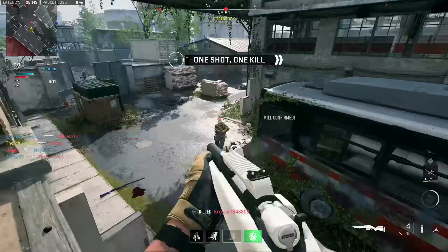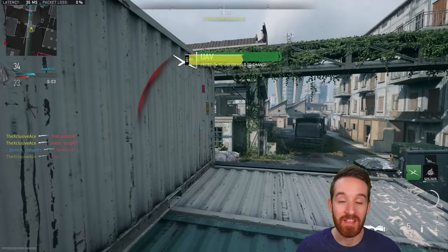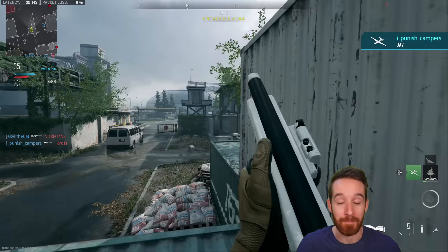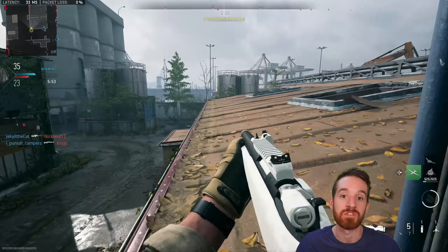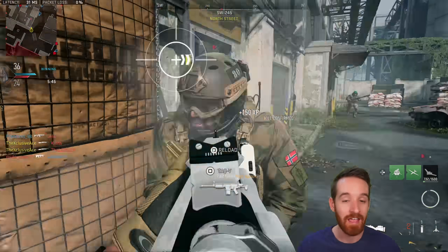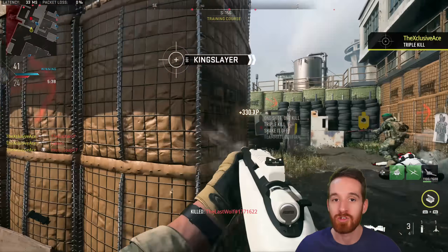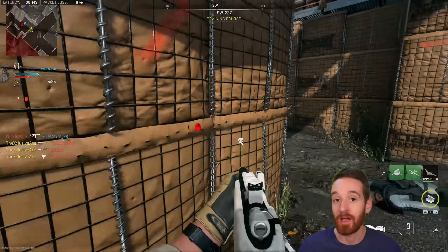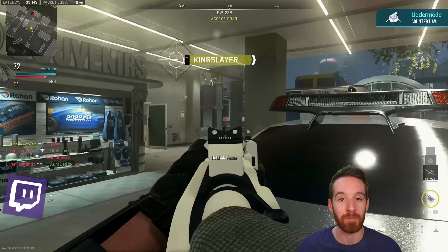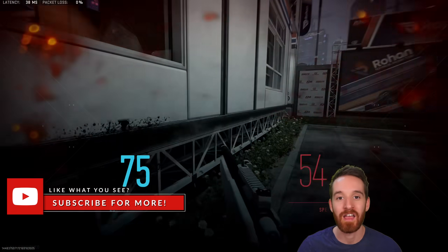Personally I much prefer the quick scoping build — if I'm going to snipe I'd rather use an actual sniper rifle. But those are a couple of options for this gun. Overall, I do think the SPR 208 is slightly outclassed by the SA-B 50, but it's still an incredible quick scoping gun for running around aggressively and getting accurate one-shot kills. If you're confident with quick scoping and hitting those upper torso shots, you should find a ton of success with it. Let me know your thoughts in the comments, check the playlist for previous episodes, and subscribe for more.